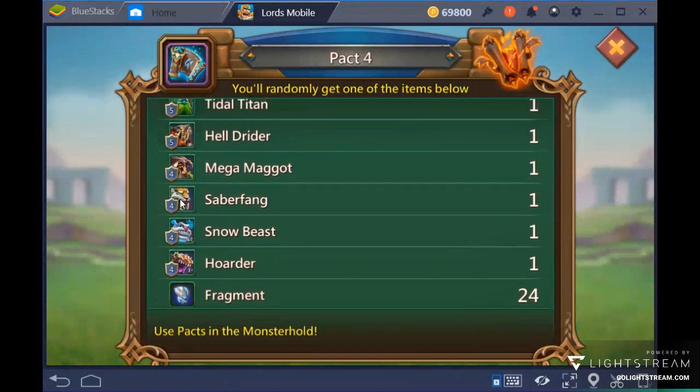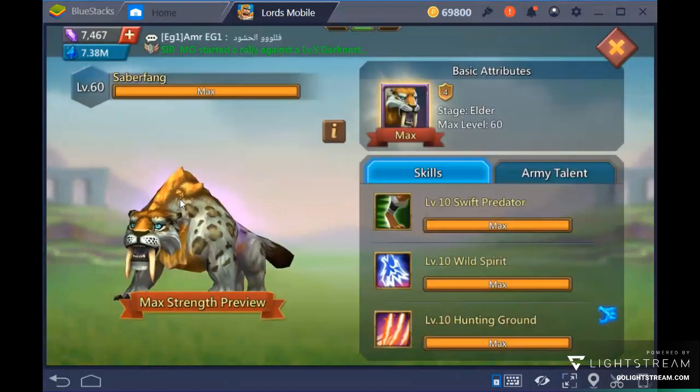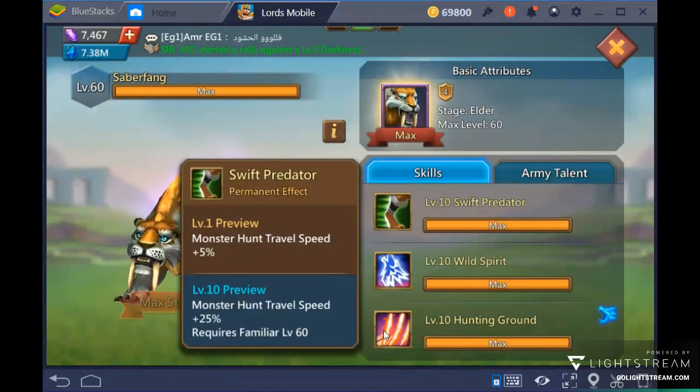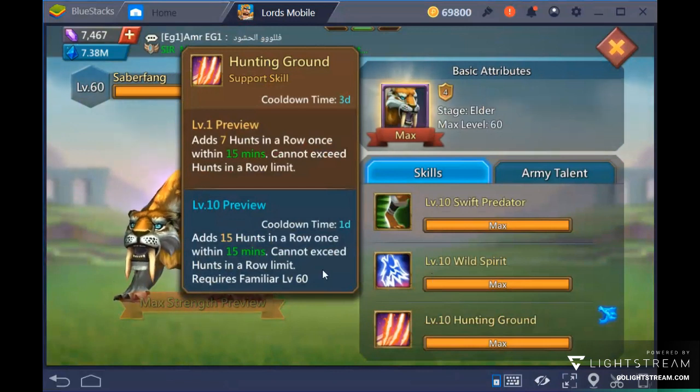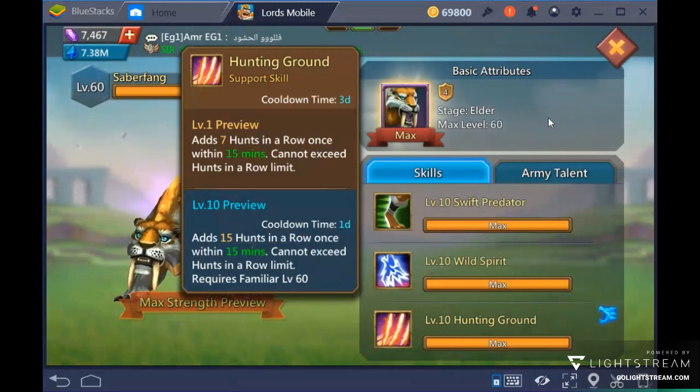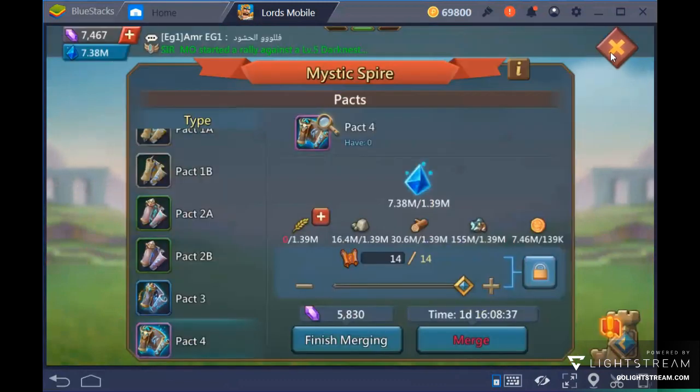Another very good Pack 4 familiar I recently maxed out is Saber Fang. He gives monster hunting speed and the level 10 Hunting Ground skill, which adds 15 consecutive hits in a row. This means you can kill a level 3 monster in just 4 hits — compared to the normal 10 or 11 — and kill a level 2 monster in just 2 hits.